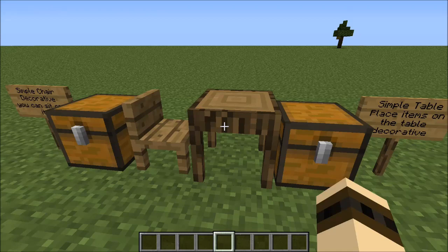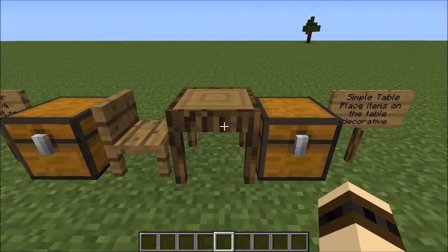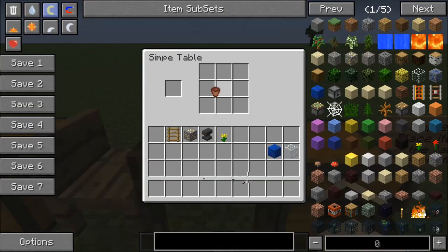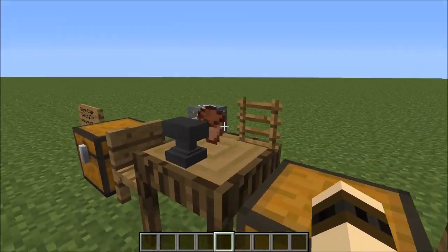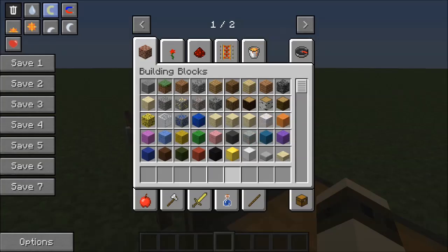Now once you have these simple tables and chairs you can do a number of things. With the table, you can use it for decoration purposes or you could load it up with all your goodies just by dragging them into this little grid right here. There is a little bit of weird things, like the flower pot does not turn into its solid form so you cannot put flowers in there.